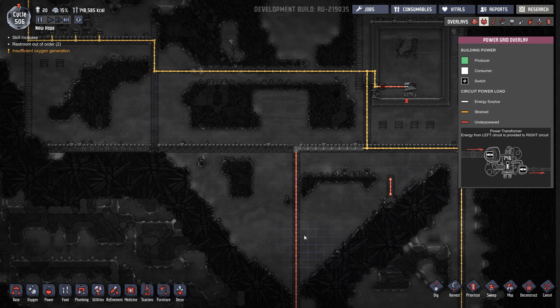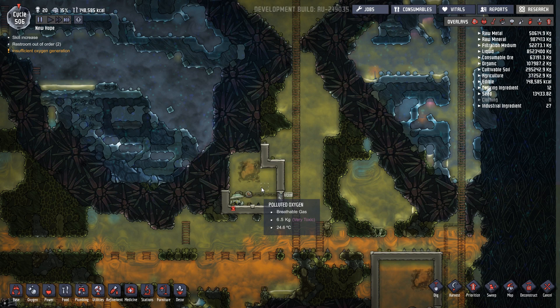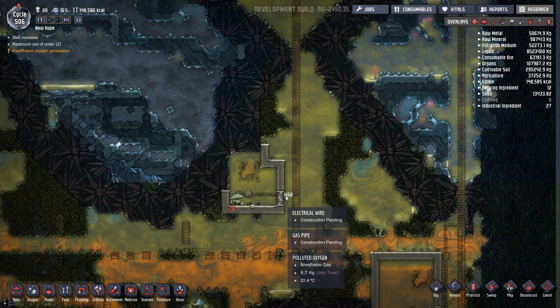It was really interesting - this geyser was covered with abyssalite and I think only one corner was showing. It was over-pressured so it couldn't give off anything, so I was able to fully encase it in a smallish area then dig it out to free it up. Before I do anything with that I need to get filters on to filter off all the polluted oxygen that's going to come out of that geyser.